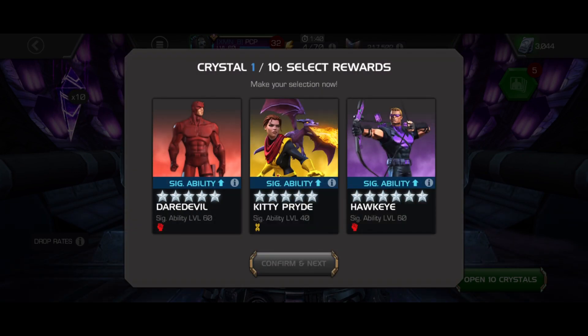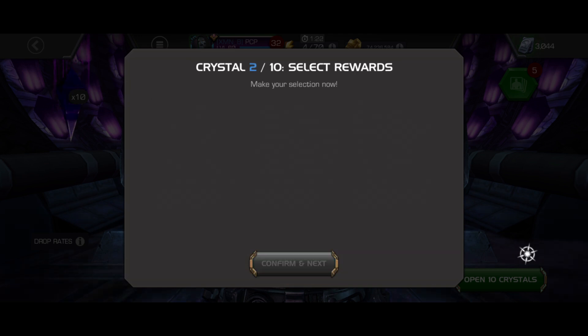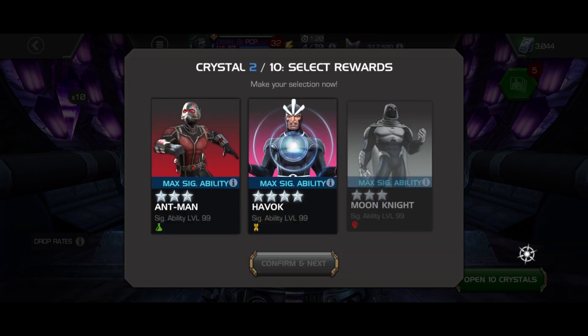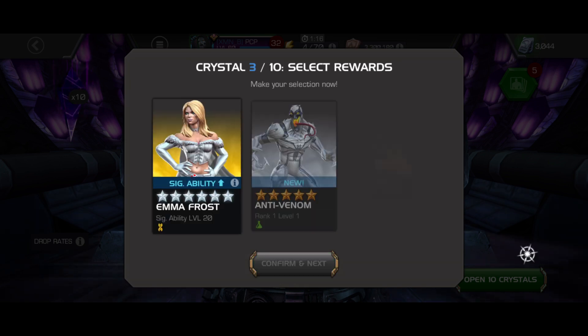That's a six-star Hawkeye. Not to sound ungrateful, but every time I do pull a six-star from these, most of the time it's something like this — okay, I guess he's a good champion, sig 80 though, you know whatever. Let's take it — first crystal six-star, can't really complain too much right. Next up we got a four-star, and another six-star.